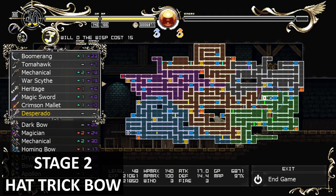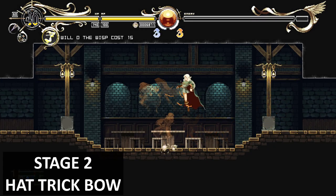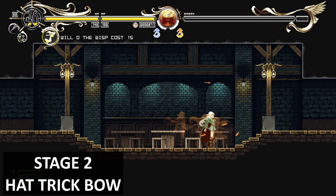The second item in stage two is the Hat Trick bow. Just past the saving point in this room you'll find a bow waiting for you. So just grab it and carry on with the story. Next one would be the MP upgrade.